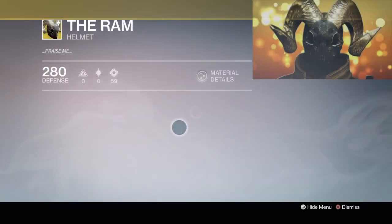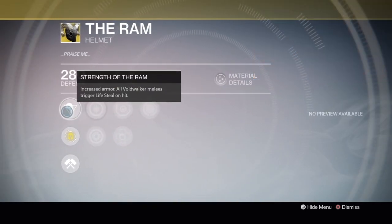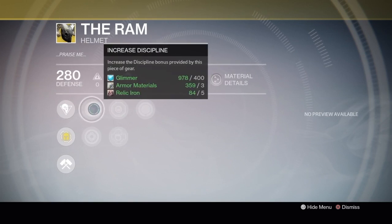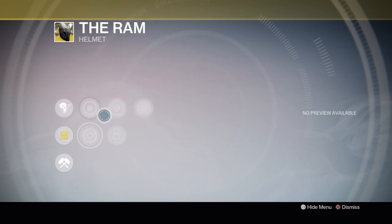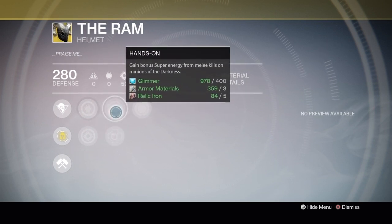Moving on, we have the Ram, which is a Warlock Helmet. It has Increased Armor, and all Voidwalker melee kills trigger life steal on hit. The Ram also has Increased Discipline, Increased Strength, and Hands-On, which is gain bonus super energy from melee kills on Minions of the Darkness.